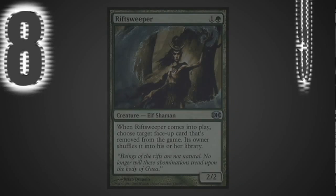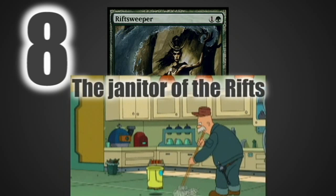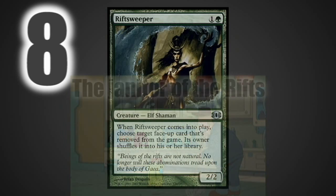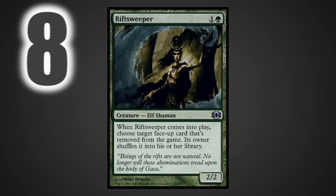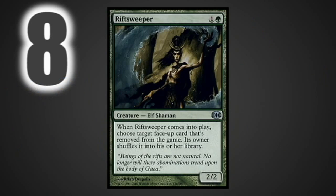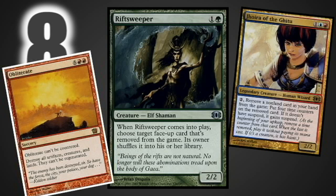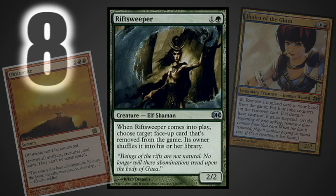At number eight we have Rift Sweeper. I personally play Rift Sweeper in my Aiden Oakenshield deck because it helps protect my survival combo — if someone exiles one of my combo pieces I can just Rift Sweeper them back in and I'm good to go, and it won't even cost me that much extra mana. Aside from that, Rift Sweeper does a lot of other things such as shutting down Jhoira players, because you can just sweep in their suspended cards and that makes things a lot less of a nightmare for you.